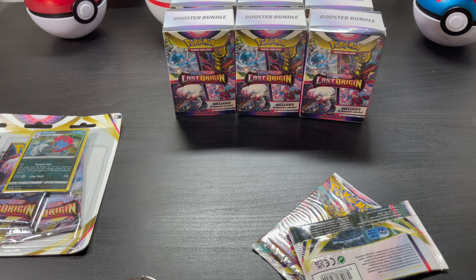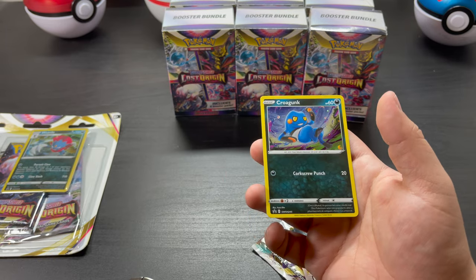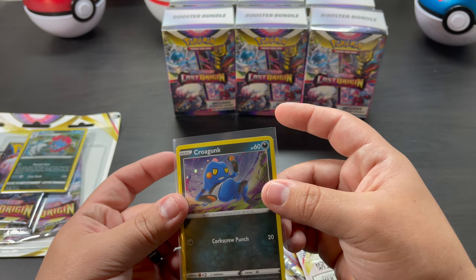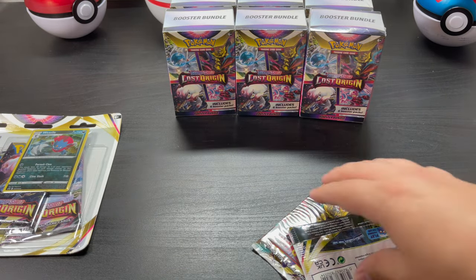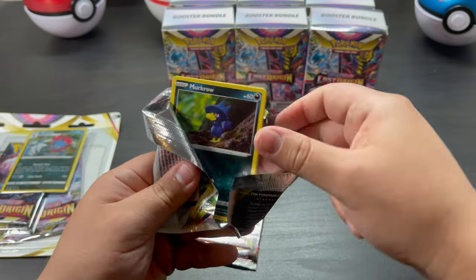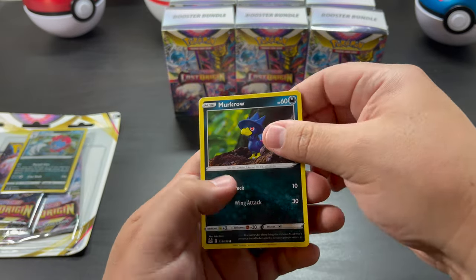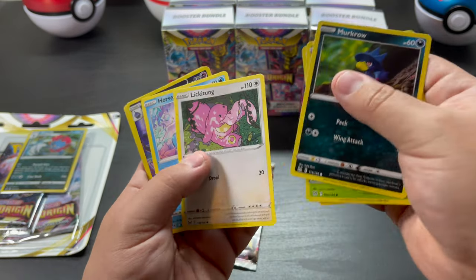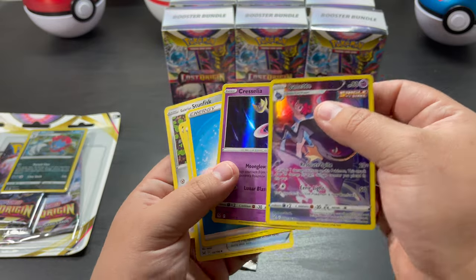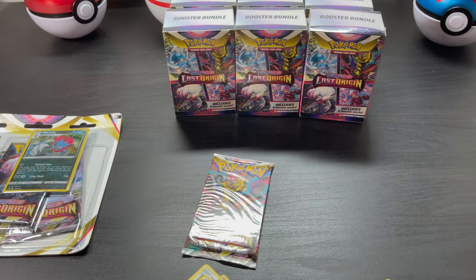You hear that? That's my son — he's one, so he's with mama right now. That was very effortless to open. Black coat card, so probably nothing. We've got Marowak, Honchkrow, Clefairy, Lickilicky, Horsea, and a Cresselia trainer — nice, I'll save this one.